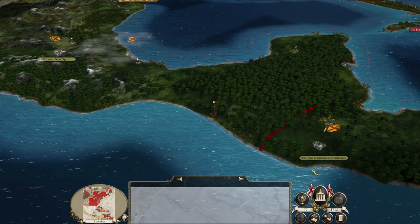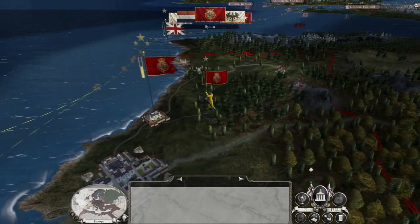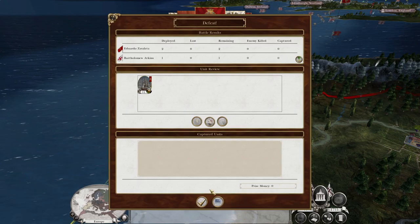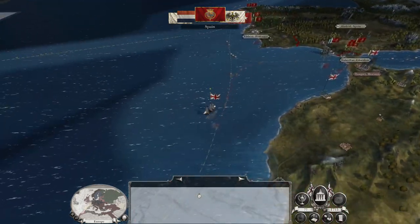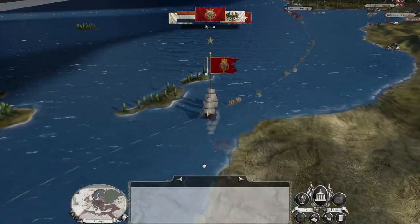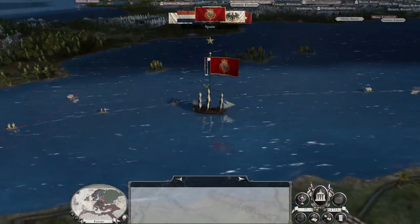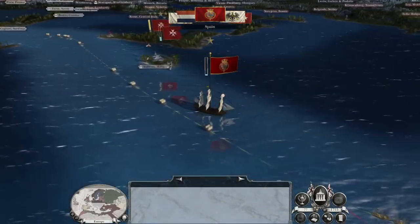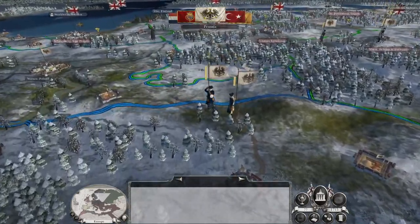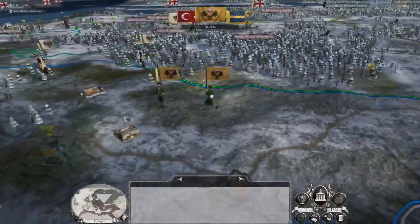I'm going to hit end turn because I suspect the Ottomans are going to declare war on us and I think that would be an interesting way to end the episode. They're going to attack my little 6th rate but they're not going to attack my heavies. I need to begin a blockade of Spain. The fleet is lost — did you get captured? No. I need to build up my fleets so I can blockade the Spanish.